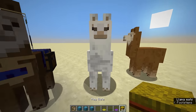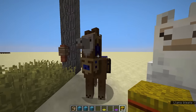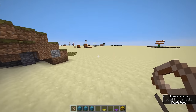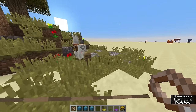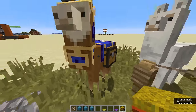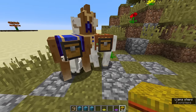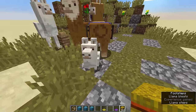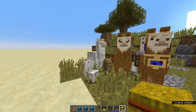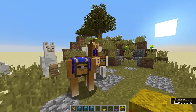Now, one more thing — how to breed them. You just take a hay bale, and you need two tamed llamas. You make each llama willing with a hay bale, they'll mate, and then a little llama baby will appear. You can argue about the design, but that's what it looks like. So that's how breeding works: hay bales plus two tamed llamas.